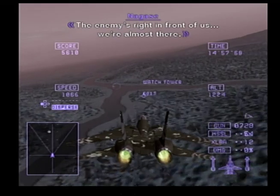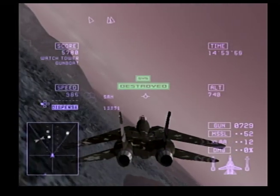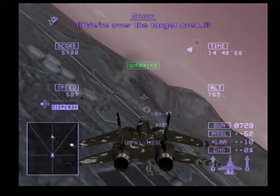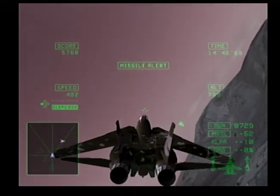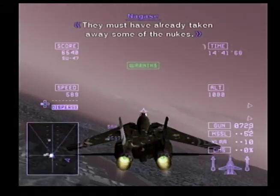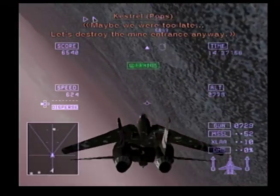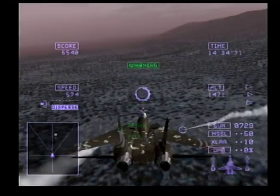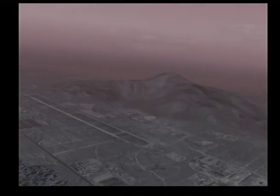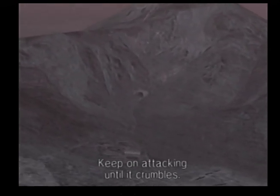The enemy's right in front of us. We're almost there. We're over the target area. They must have already taken away some of the nukes. Maybe we were too late. Let's destroy the mine entrance anyway. You see that rock bed above the entrance? Shoot at that. It probably won't come down in one shot — keep on attacking until it crumbles.